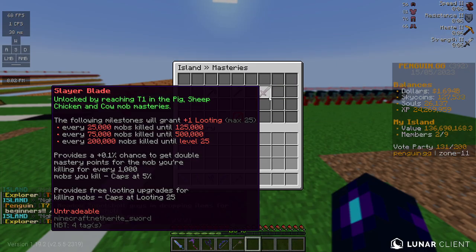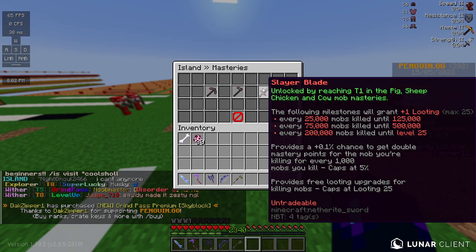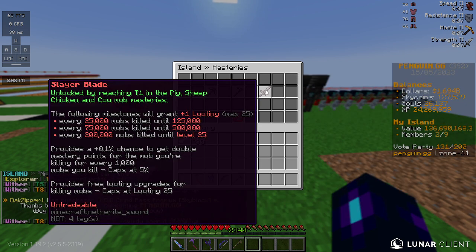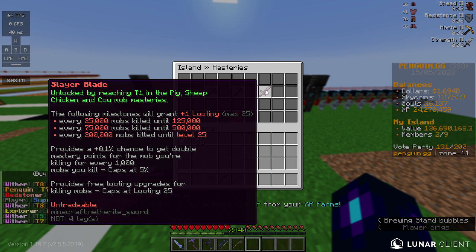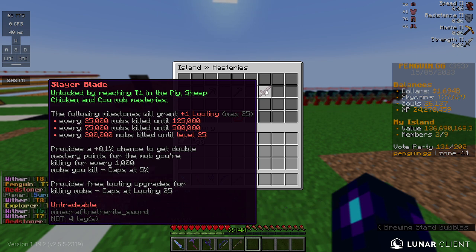The slayer blade is not new to the season and has gotten some updates, but the only update is mob kills until next level. You can see how to get it under Masteries — I've already made a video on some of the stuff for it. It just gives you more looting levels, which really does help a lot on how many drops you're going to get. It also has mastery stuff.